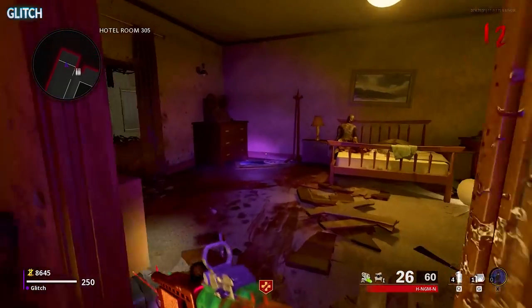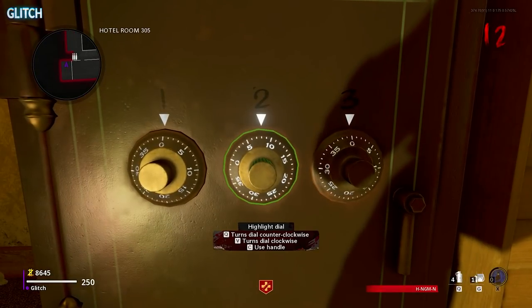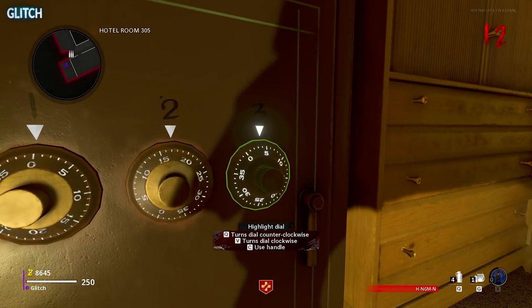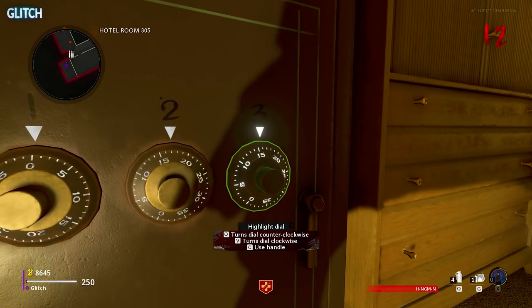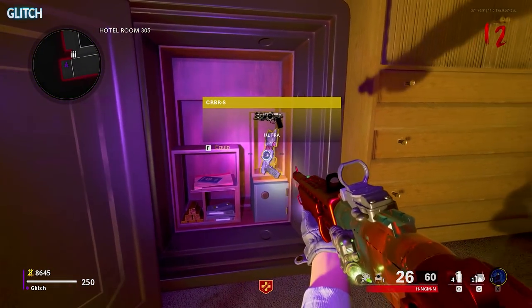With that combination, head back over to Hotel Room 305 and input those into the safe. If you follow the directions on screen, you should be able to turn each dial left or right to correctly position them to input the numbers you got. If done correctly, you should be able to open the safe and retrieve the free Cerberus.